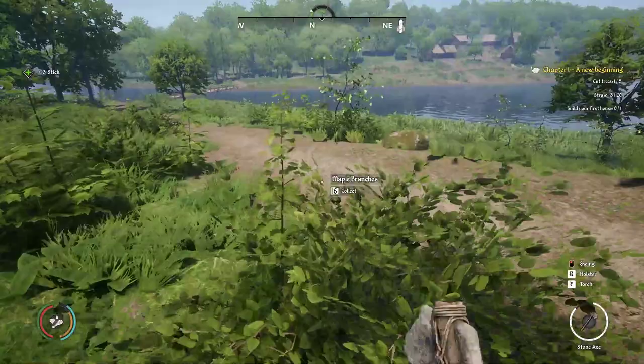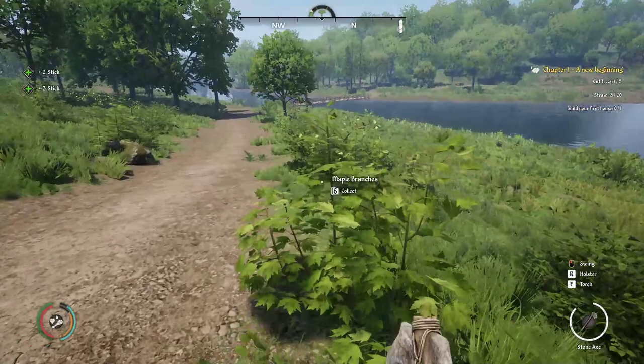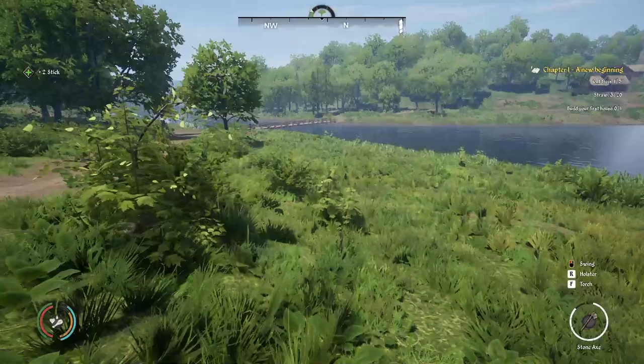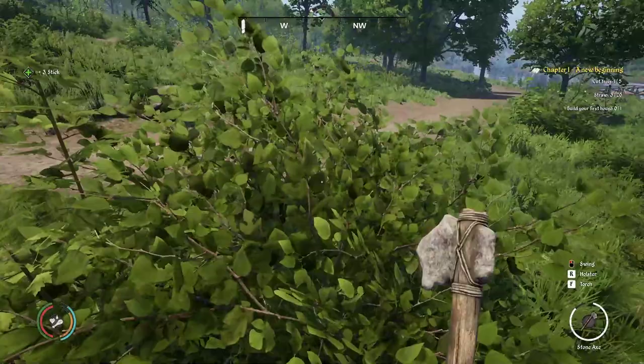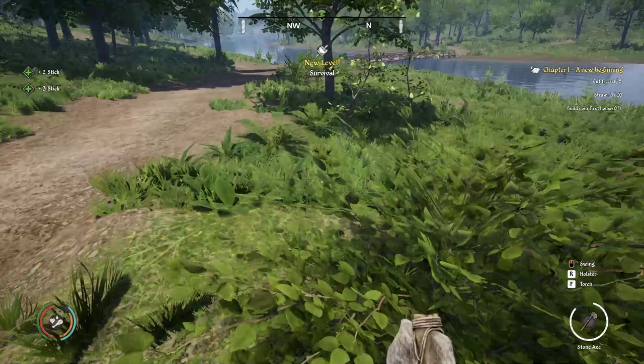The important thing when setting this up is you need to get a flat area to build the house. There are a couple of good flat areas here. You want one that's near the water. So start looking around near the water. See how I'm just going by picking up branches — I'm like a branch scavenger.